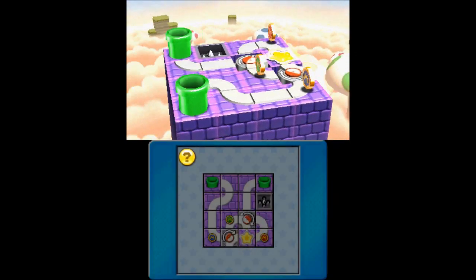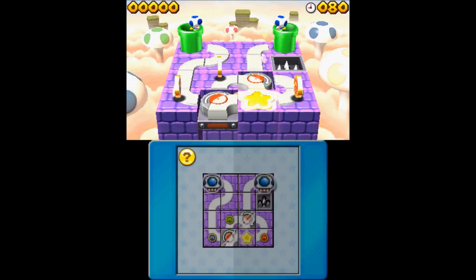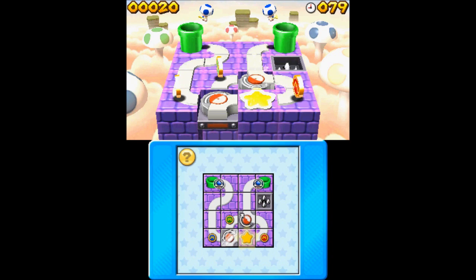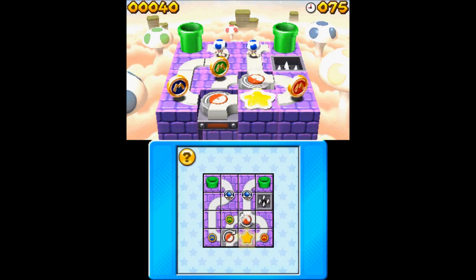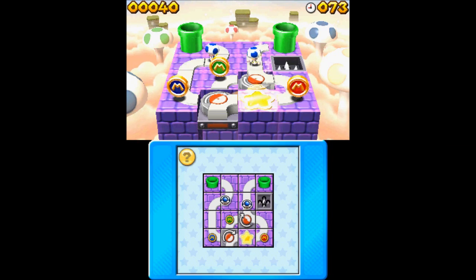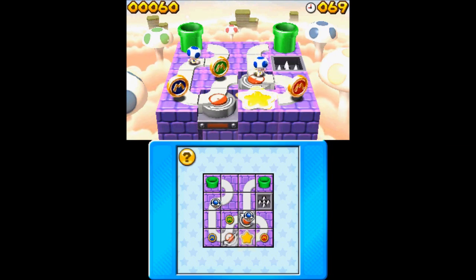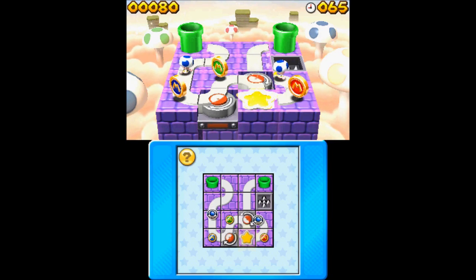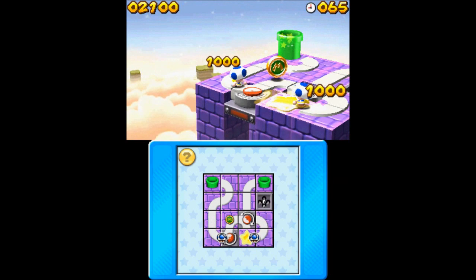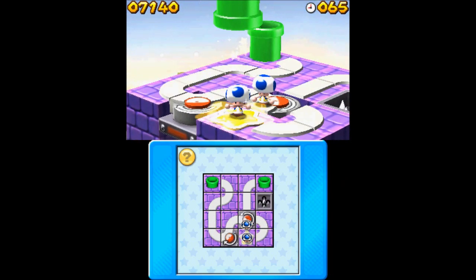Here's level one. You've got multiple minis and you get chains for getting them into one after each other. Start off with a couple of toads and that one will go through nicely. Okay, brilliant stuff. There we go, that one's all done. Nice and easy, the first level.